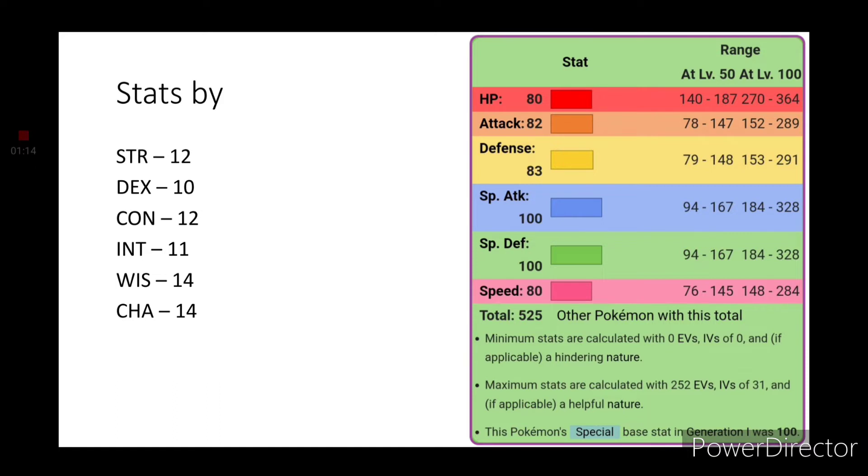Greetings, my dear viewers. It is I, Drehon, and welcome back to another Dungeons & Dragons character conversion. Today we are finishing off the Generation 1 Starter Pokemon Trio with the Grass Poison-type Bulbasaur — in my honest opinion, and probably statistically speaking, the easy mode of the Generation 1 games.